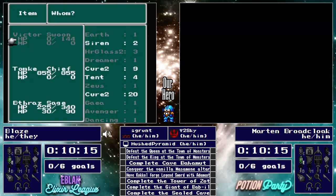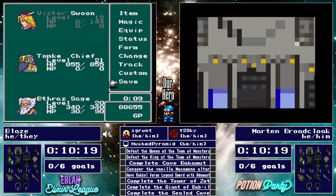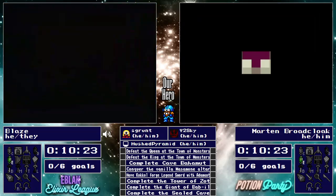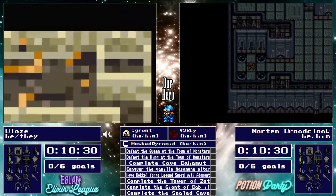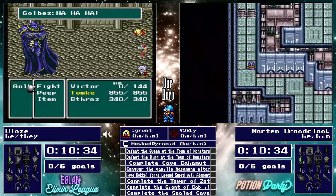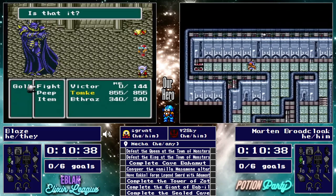We see Martin making his standard purchase of 99 carats. Blaze is now heading back into Baron Inn. We know that Golbez is the boss here and Cain is the character. Once Blaze gets through these two fights, assuming that the second fight is something passable, that Cain is going to be very well equipped.